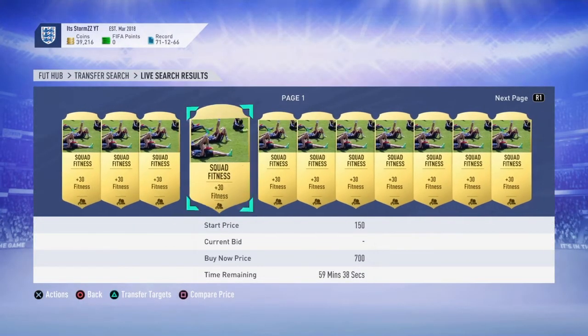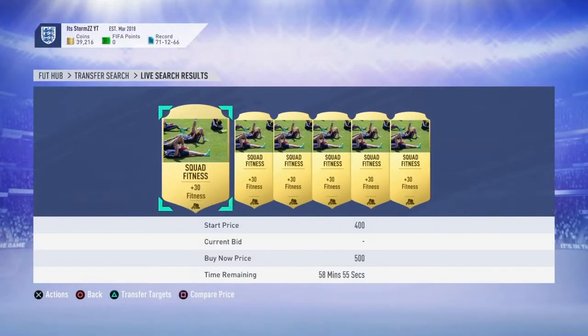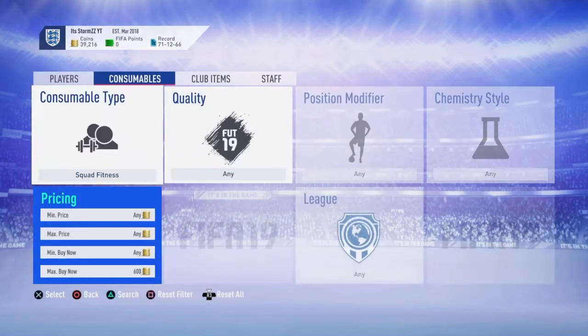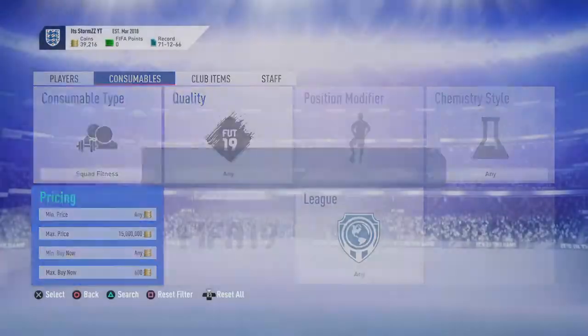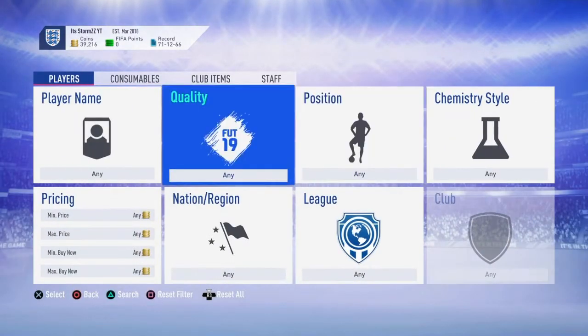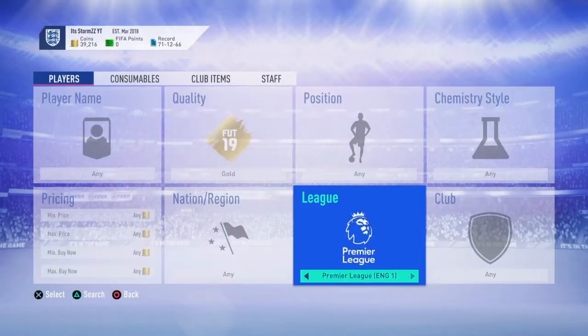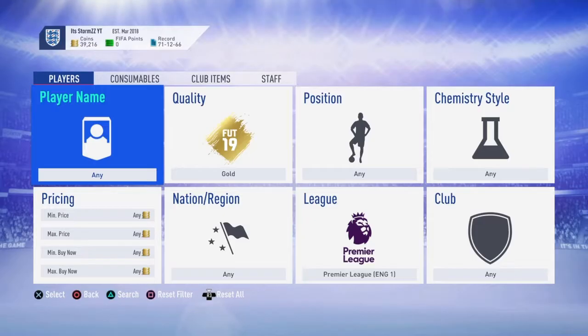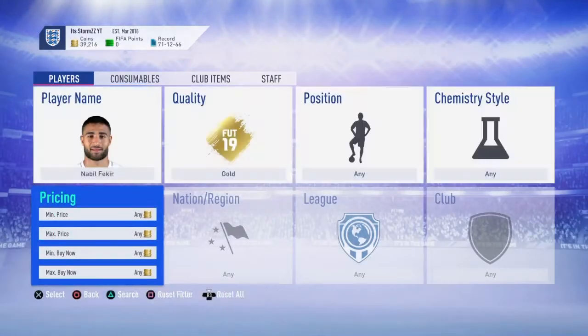Squad fitness has really gone down - I think it's because of the weekend league. Just snipe for about 500 coins if you can - this is for people that are struggling for money. There's some for 500. Now I'm going to give you one that's a bit more expensive - I've changed it to a Premier League player.